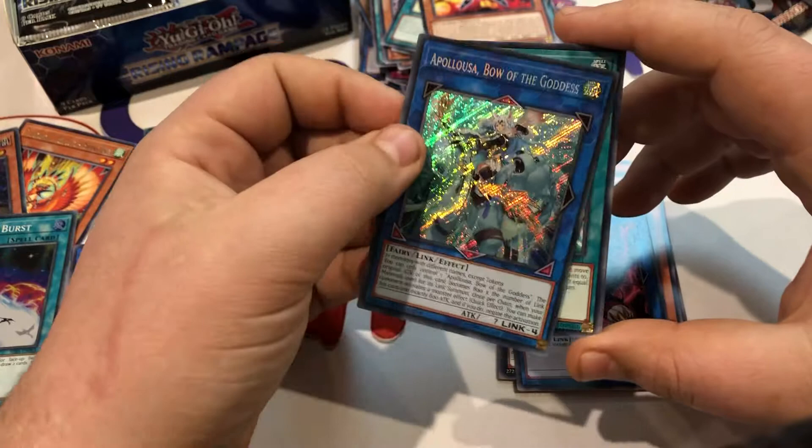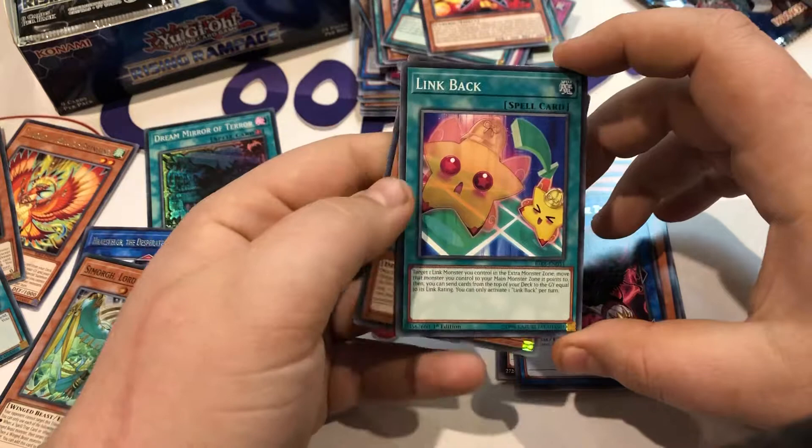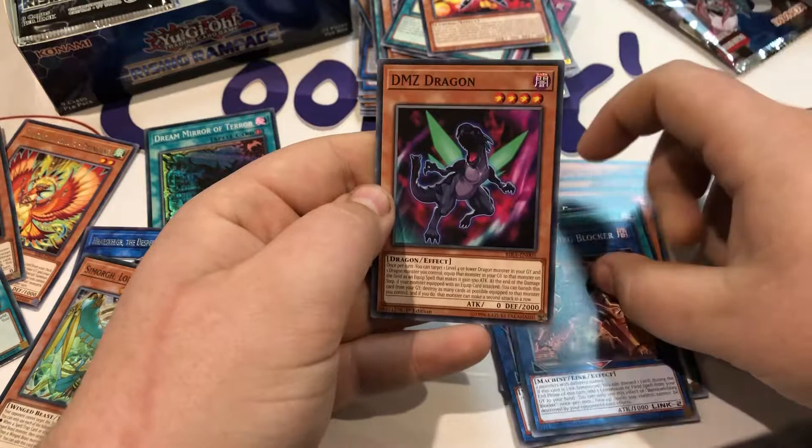...and Appaloosa for our second secret! This is a fantastic box, I'm so happy with that. Beautiful. So both secrets out of the right-hand side — who knows, maybe we'll pull a third one in the left. We've got Link Back, Barricade Borg Blocker, and another DMZ Dragon. Two fantastic secrets out of this set and I'm really happy going into this box.